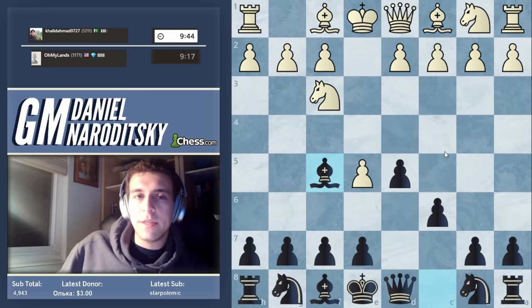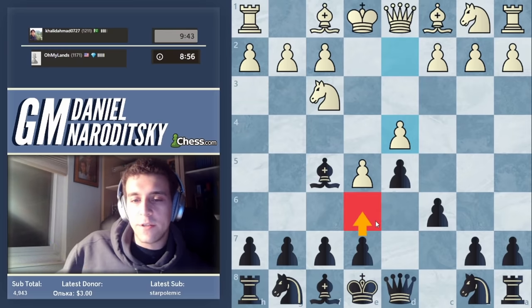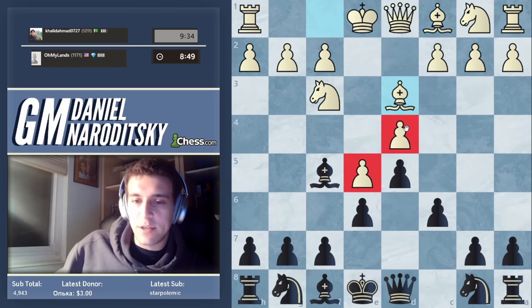Let's switch to the game. The move here is e6, and obviously the reason is to open up the bishop and to prepare the move c5. The rationale is that you're essentially trying to contest white's pawn chain. That's the zen of the Caro-Con. So bishop d3.